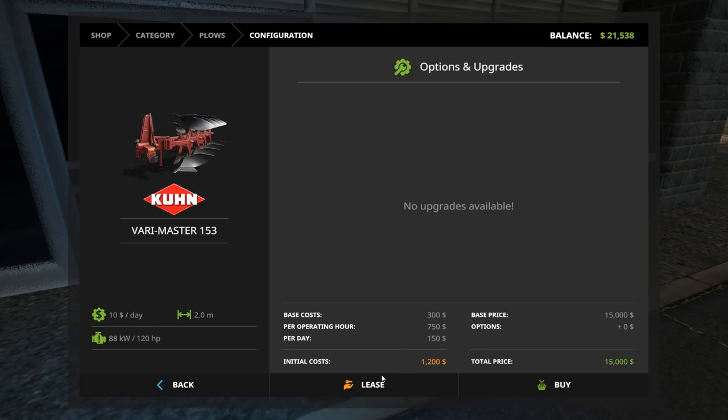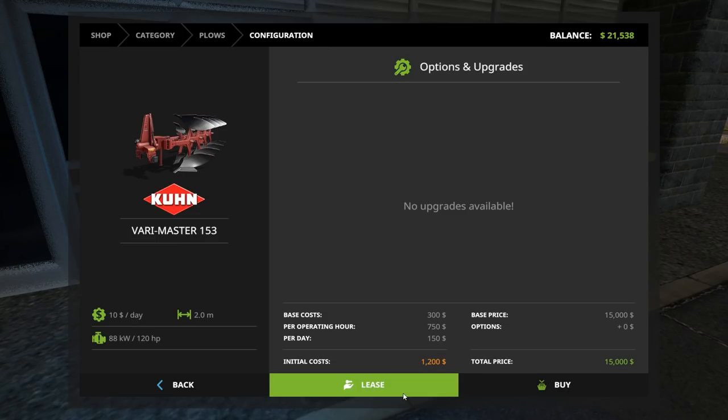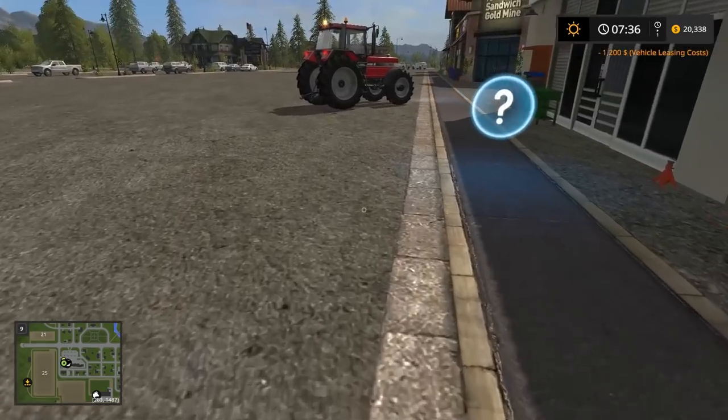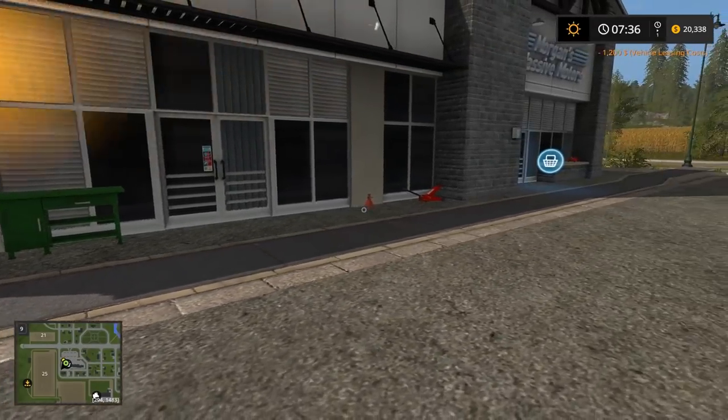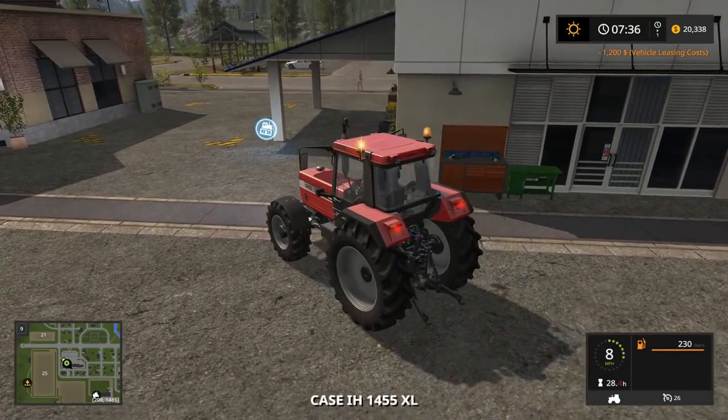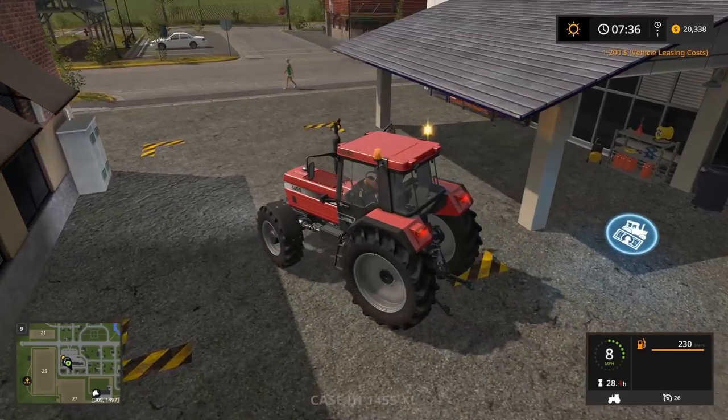It's fifteen thousand dollars to buy, but I'm going to lease it. The lease fee is twelve hundred dollars to start — that's three fees combined. Each additional hour is seven hundred and fifty dollars, so once you lease it, try to get it done as fast as possible. Also, while we're here at the vehicle shop: this is where you buy equipment, and it shows up here so you can take it back to your farm.